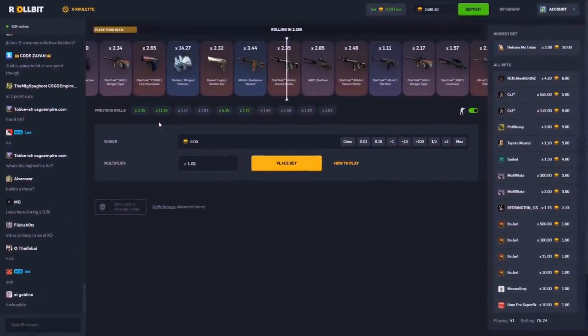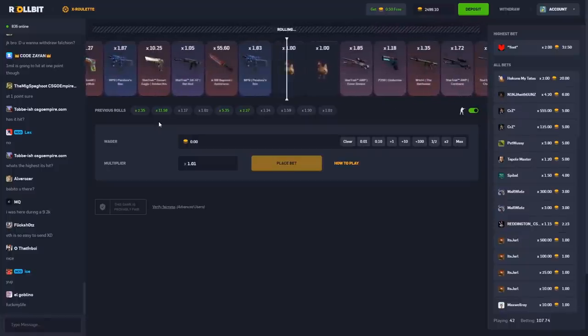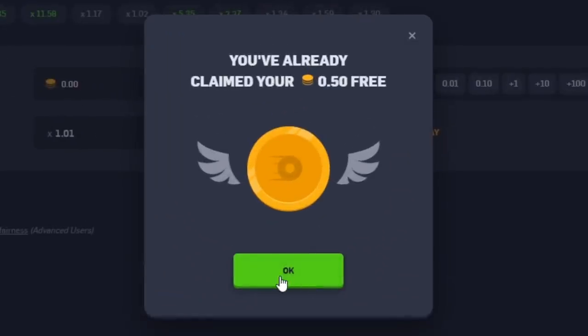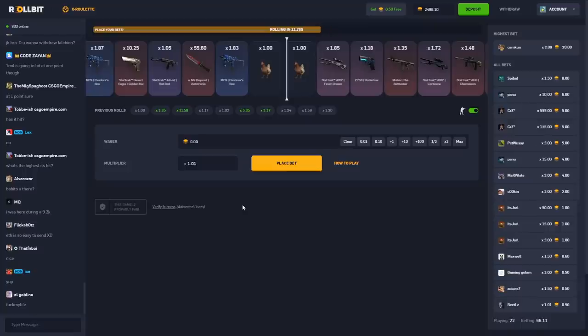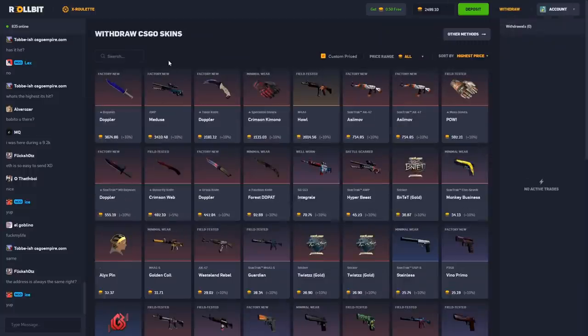Hey guys, today we are on Roll Bit. We have $2,500 in balance — half of this is sponsored and the other half is my own money, so we have a bit bigger of a balance. If you're gonna play on here, click on 'Get Your Free 50 Cents,' put in code 'Drew' — it helps me out and you get the free 50 cents — and hopefully you can make a run to cash out.